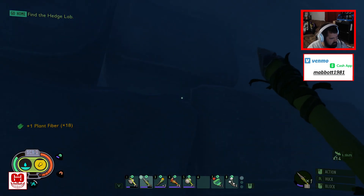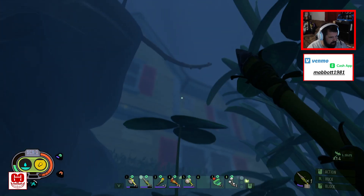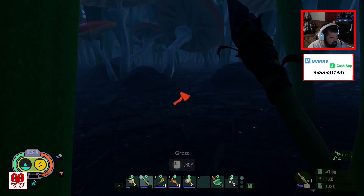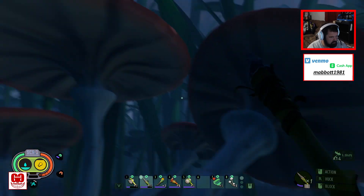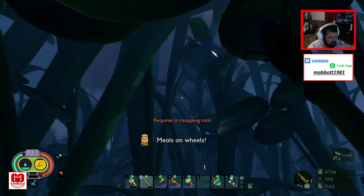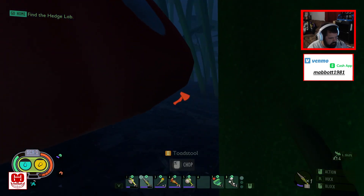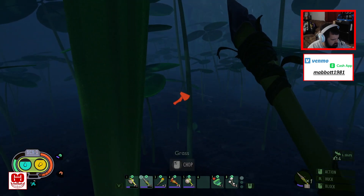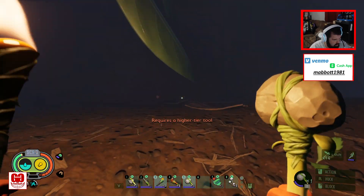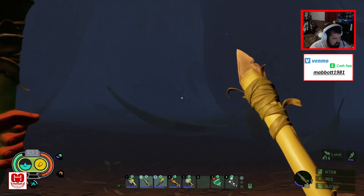So we're gonna have to go up and over. We're just gonna have to find a way over. This is interesting — I think I remember seeing something about a milk molar. Alright, so it looks like we're at the other wall. We're gonna have to make our way up somehow.